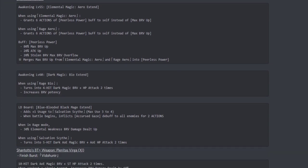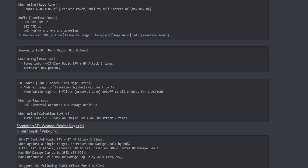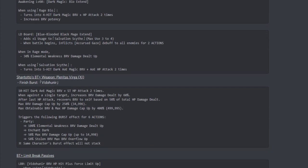Her crystal level 60 awakening is the Dark Magic Bio Extent. When using Rage Bio, it turns into a four-hit dark magic brave plus HP attack dealt twice, and it got an increase to brave potency. For her LD board, the Blue Blooded Black Mage Extent, she gets an extra usage to her Salvation Scythe — originally at three uses, now at four. At battle start it inflicts the Accursed Gaze debuff to all enemies for two actions. In rage mode, she gets a 30% elemental weakness brave damage dealt up. When using Salvation Scythe, it turns into a five-hit dark AOE magic brave plus AOE HP attack dealt twice.